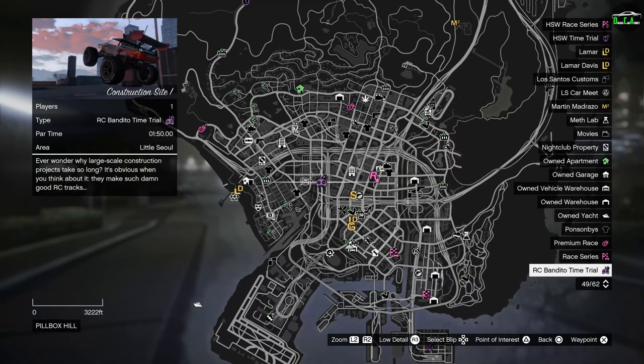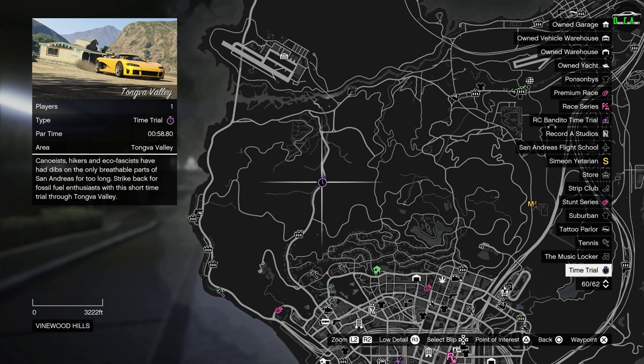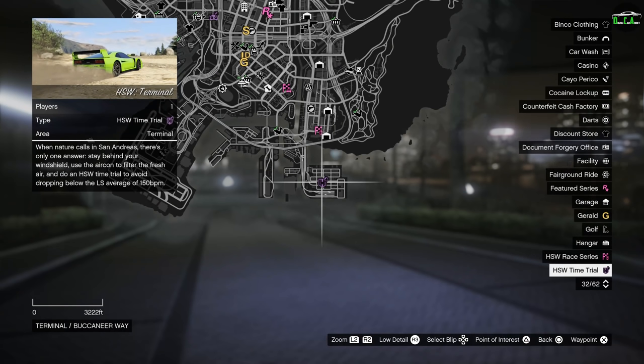This week's RC Bandido time trial is Construction Site 1. This week's normal time trial is Tongva Valley — I highly recommend a vehicle with a high top speed such as the Pariah or one of the HSW vehicles if you're on next-gen. In terms of the Premium Race for this week, we have the Supercar Race Congestion Charge. I highly recommend either the Deveste Eight, Emerus, or Krieger for this race. If you're on next-gen, I highly recommend either the HSW Deveste Eight or the HSW Weaponized Ignis. The HSW time trial for this week is Terminal, and as always, HSW Hakuchou Drag will be the best vehicle for these. Every Friday I post a guide on how to easily beat the time trials and Premium Race, so stay tuned for that if you're new.